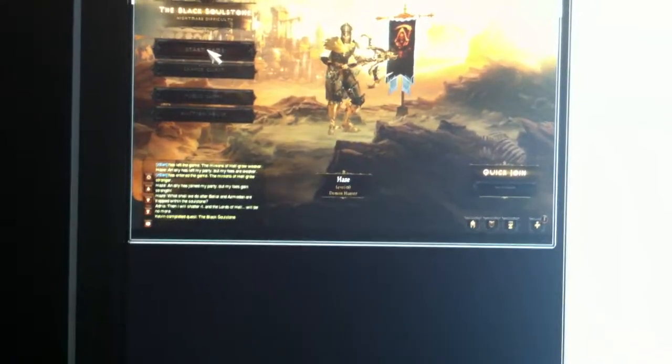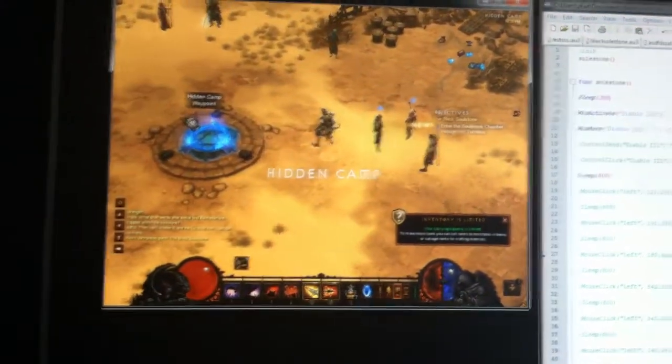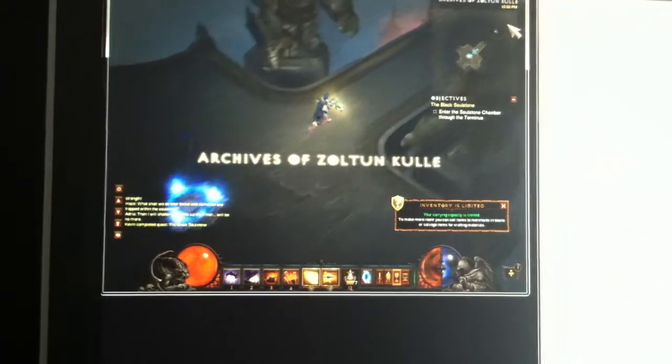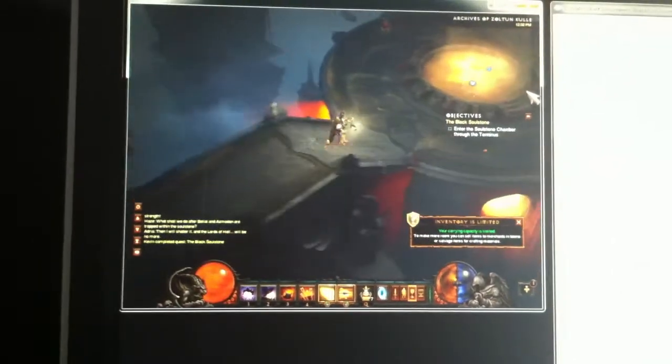So first, it's going to choose the mission or quest. Then it's going to create a game on computer one. It's going to go to the waypoint, then it's going to go to the Archives of Zoltan Kul. Then it's going to go stand next to the little portal — it's not going to click on it, it's just going to stand next to it.